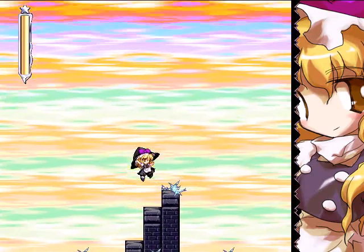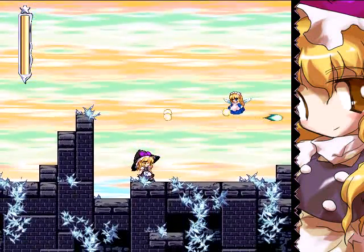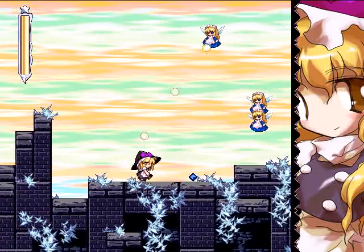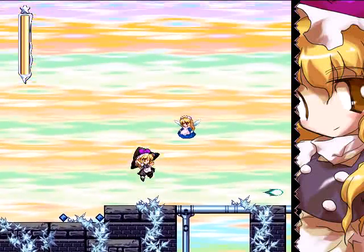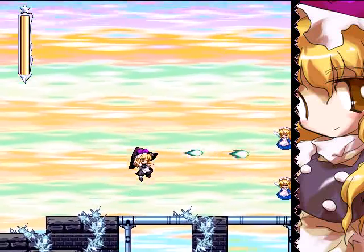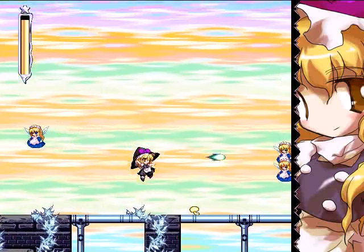Essentially what you're supposed to do: you go to the password screen, fill every block — that takes you to the final stages, the Wily stages — with only item number two, which is Marissa's broom. This here's Marissa. You actually get two characters in this game, Marissa and Alice.